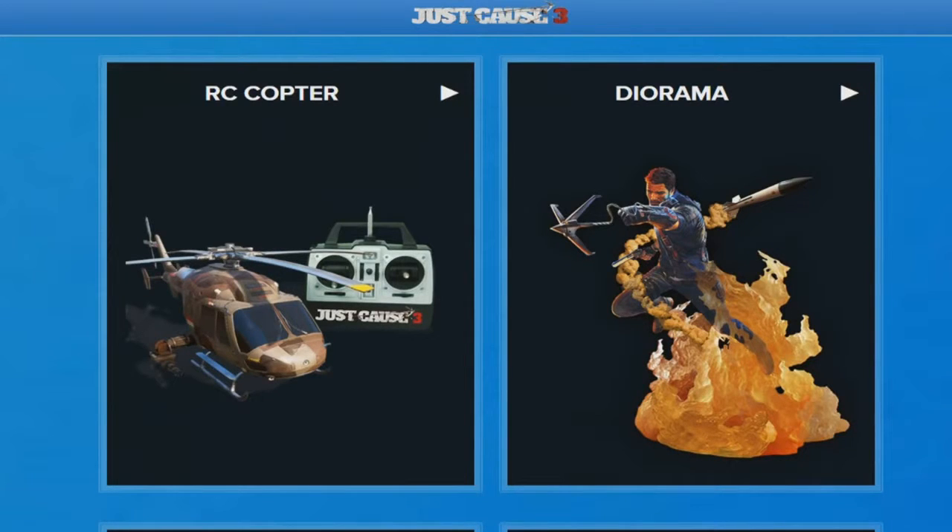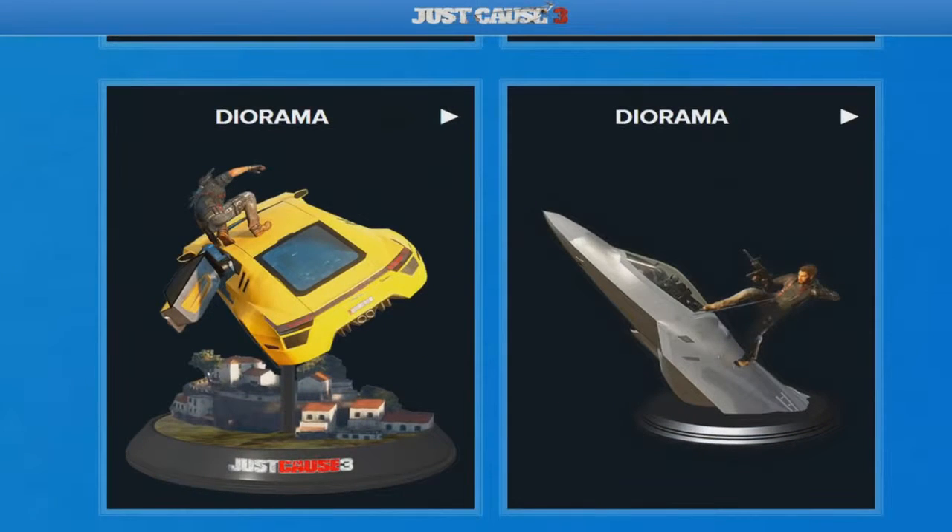The next three are different scene dioramas which all look pretty cool. The first has Rico grappling out of fire, possibly caused by a rocket — we also see a rocket coming out of the fire — in a stance very much like the very first Just Cause 3 poster we've seen. The next one has Rico atop a sports car going into the countryside, and the final one has Rico about to grapple into a jet plane.